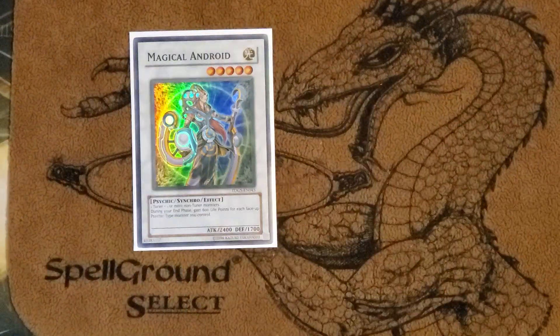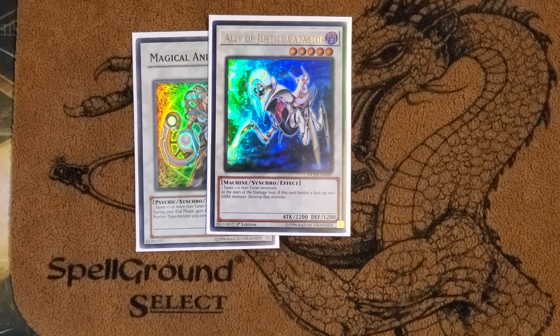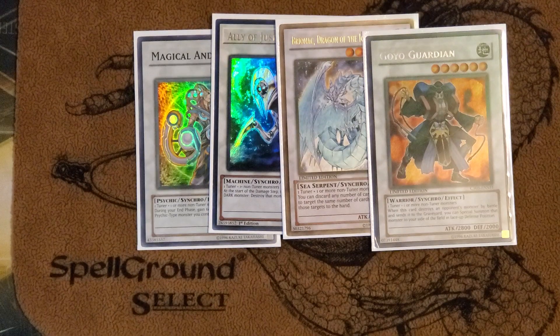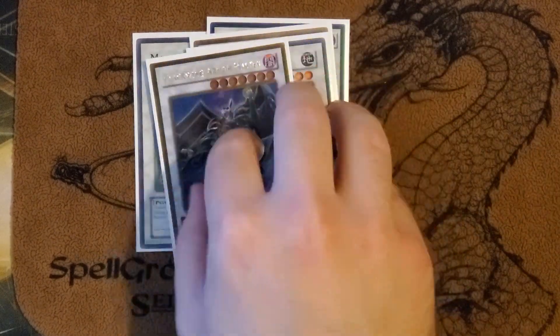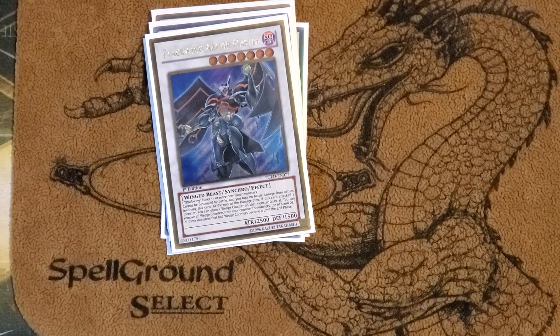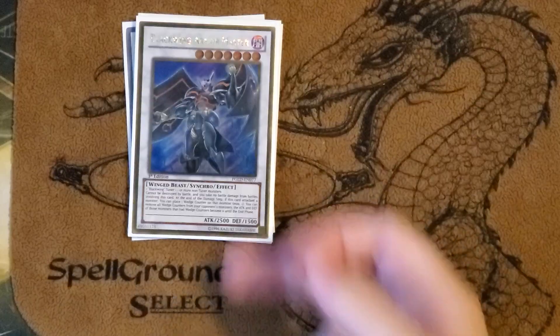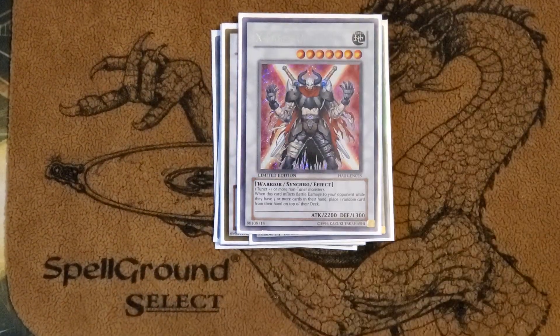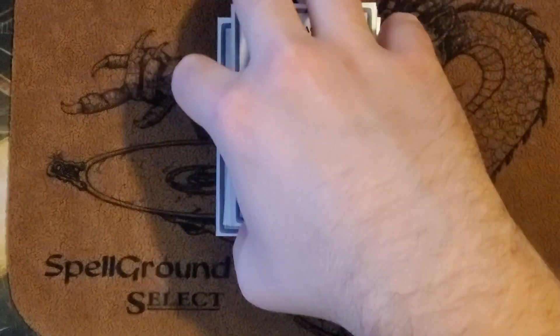Into the extra deck — pretty generic stuff. Your level fives: Android, Catastor. Sixes: Brionac, Goyo. A lot of sevens in the deck, so we play Armor Master because we play Gale — it's not bad, this guy's pretty big. Then we have Black Rose Dragon, Stardust Dragon, and Arcanite Magician since I'm playing Brain Control and Mind Control.